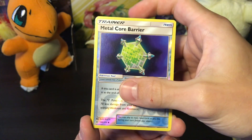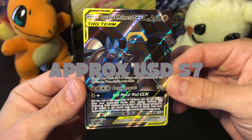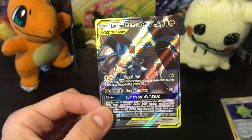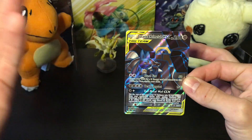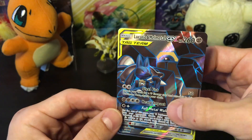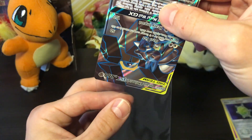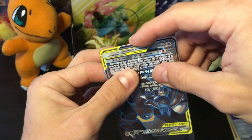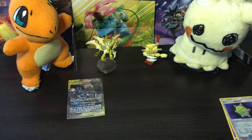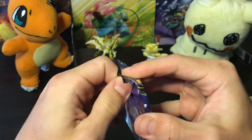Metal Core Barrier is a really good card for a metal-type deck. My deck was Melmetal Lucario at the pre-release tournament and I won all but one match — Metal Core Barrier helped me out a lot. And the second rare of the opening — oh my god, we've got a Lucario and Melmetal GX full art card! I do not have this card yet. Beautiful condition. The card art is gorgeous, the texture is even nice. I am very very excited — that is so fresh!